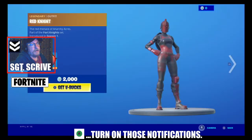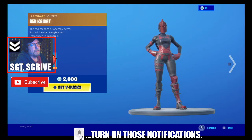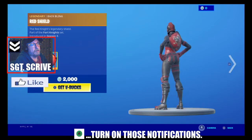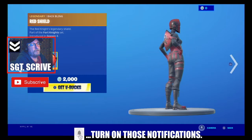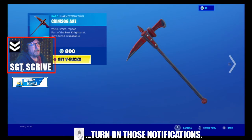Red Knight, introduced in Season 1, back in the item shop, part of the Fortnite set. And of course the Legendary Shield, Red Shield, for $2,000. And the Crimson Axe for 800 V-Bucks — this came in Season 4.